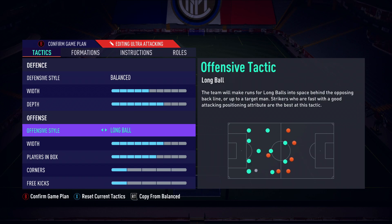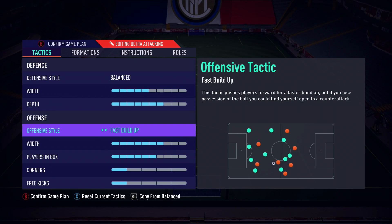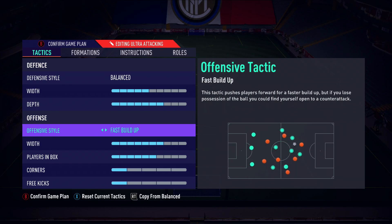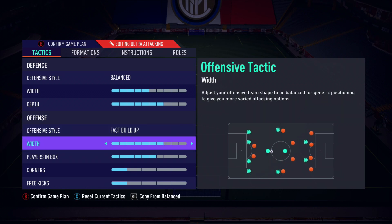For offensive style, fast build-up was something that came in the latter part of the year. At the start I was using long ball all the time and it was super effective — a lot of you guys who watched our tactic videos enjoyed that too. But eventually I tried fast build-up. It only works well for certain more compact formations, and the 4-3-2 is one where it works very well. I found fast build-up also suited my play style a little better in this formation.